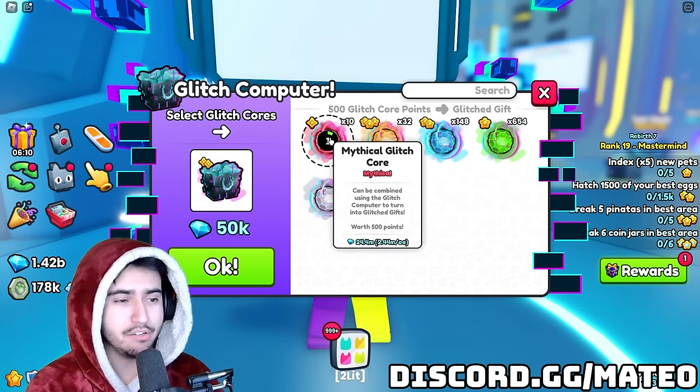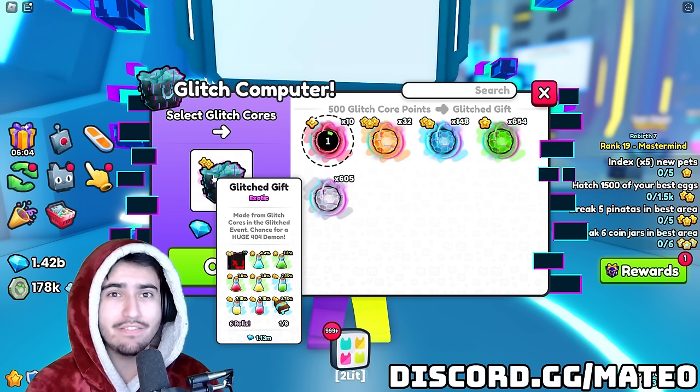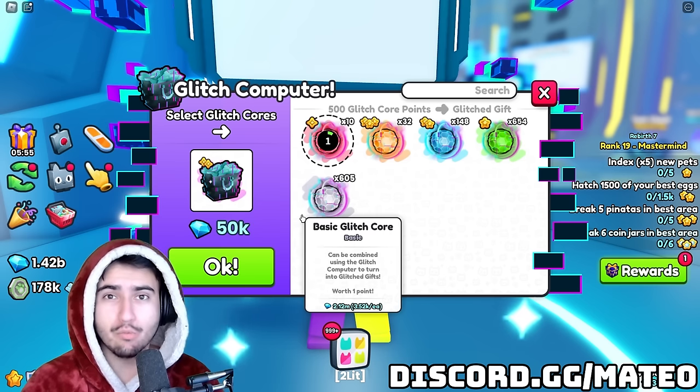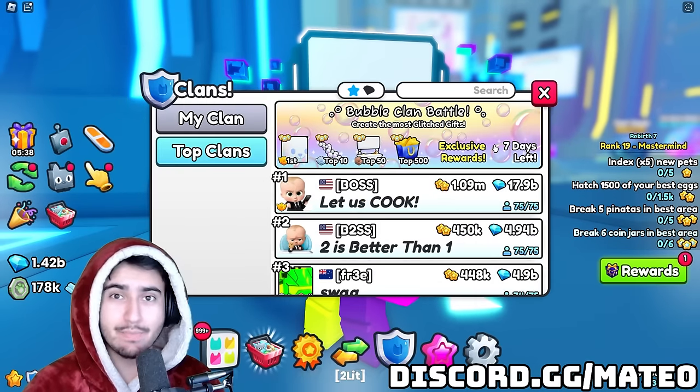If somebody in a clan uses a mythical core, for example, and creates one gift, that's going to give them 10 points for their clan. Whichever clan has the most points at the end of this battle is going to win, and that's basically all it is.